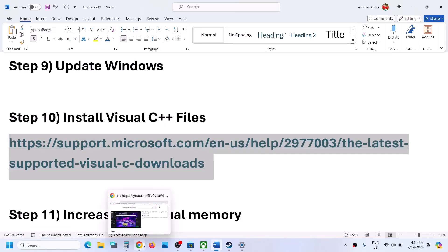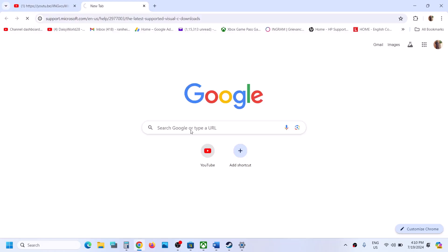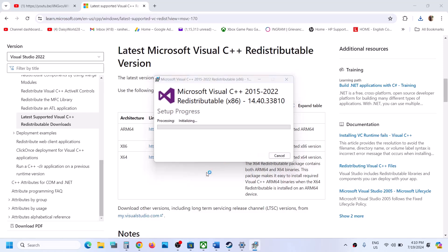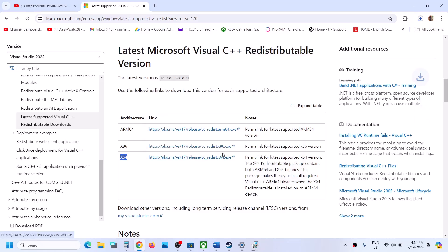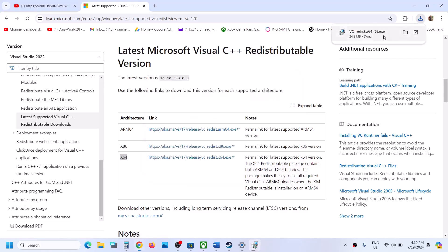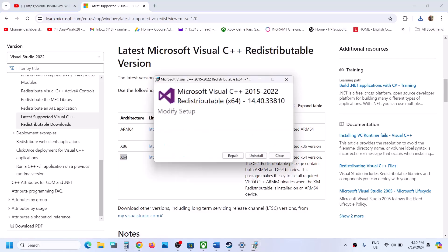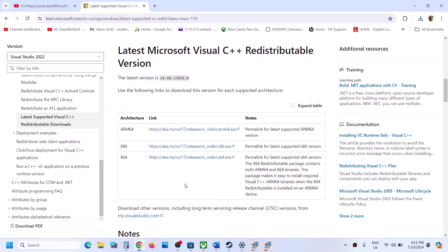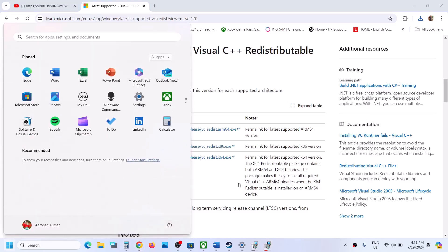The next step is to install the Visual C++ redistributable. Copy the link from the video description and open it in a browser — it will take you to the Microsoft website. Scroll down and download both the x86 and x64 files. Run each EXE file; if you see a Repair option, click Repair; if you see Install, click Install. Allow both installations to complete. Once both are installed, restart your computer, then launch the game.